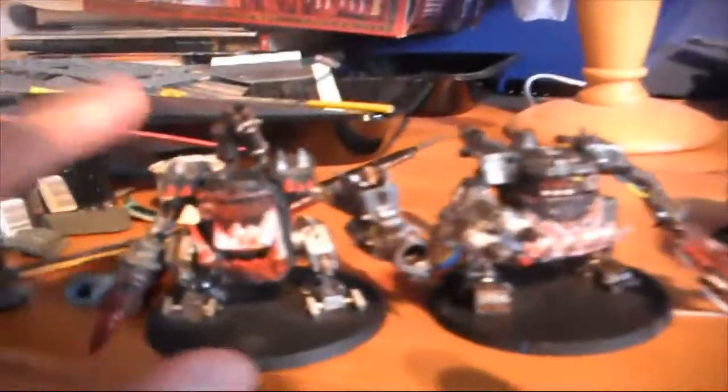My 3 Killa Kans. One has a Grotzooka, which is Assault 2, Strength 5, and it's a blast weapon so it's automatically hitting. Because it's Ballistic Skill 3, I thought I'd give it rocket launchers.